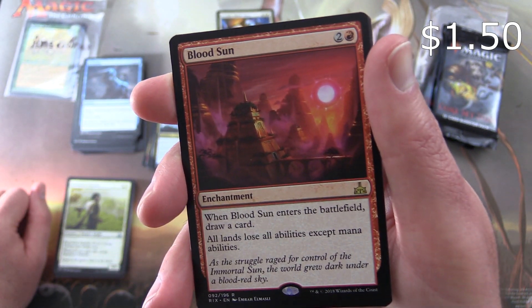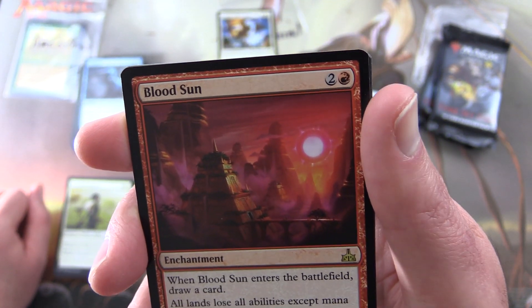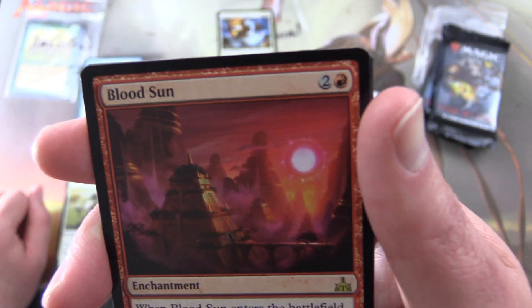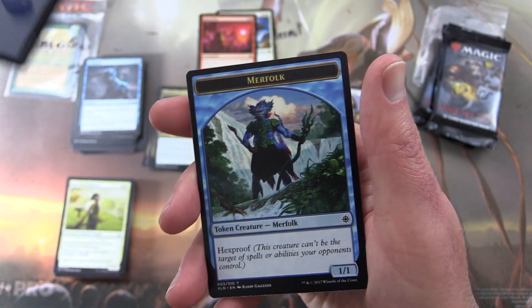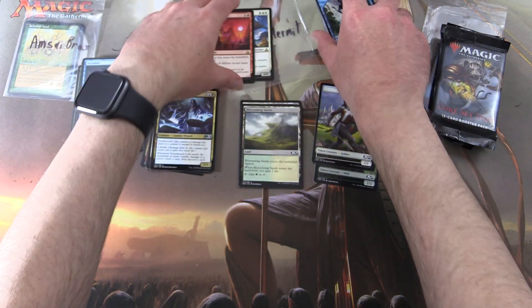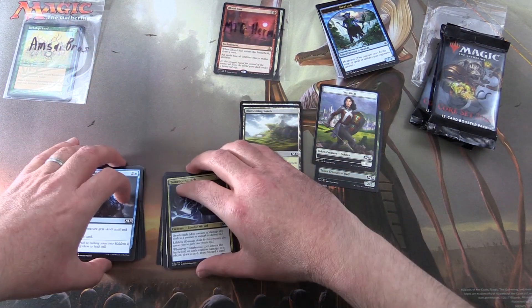And the rare is Blood Sun — very nice! Enchantment for three. When Blood Sun enters the battlefield, draw a card. All lands lose all abilities except mana abilities. Does anyone play a deck where you have a Blood Sun and a Blood Moon? Leave a note in the comments — I'm curious how that combo works out. An Island and a Merfolk Token. We'll set these aside for MTG Hermit and go back to Core Set 2020.